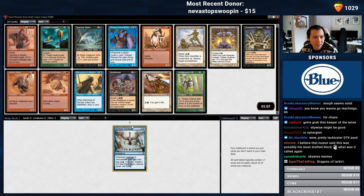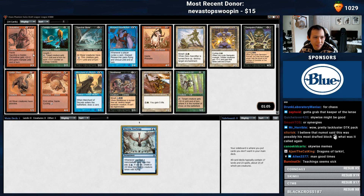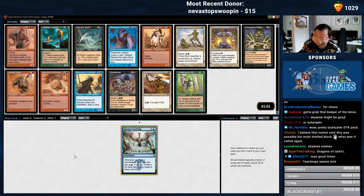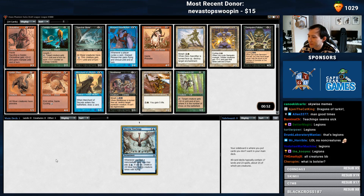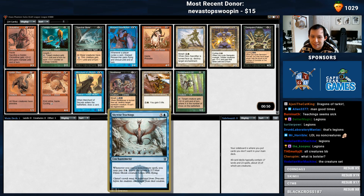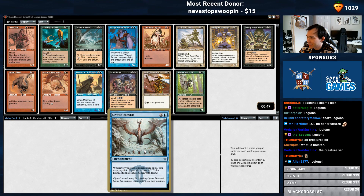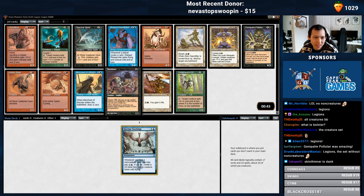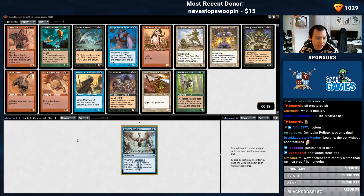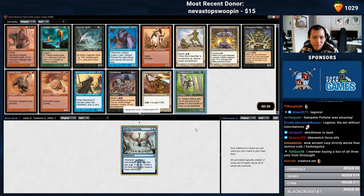Now we have Scourge? Wait... Legions? I don't even remember. I don't remember the set names. I know it's the Morph Block, whatever. That's pretty funny. There are literally no non-creatures in this pack, but it has some very good cards. Skin Thinner and Timberwatch Elf are both amazing. I think I'm just going to take the Elf here.